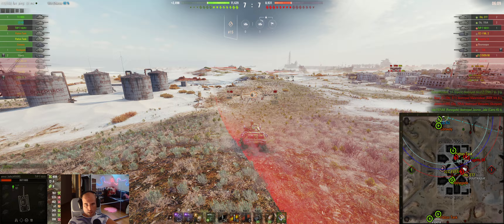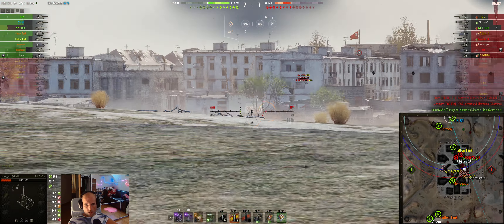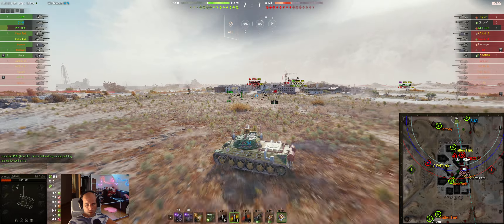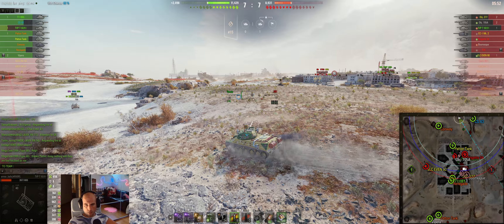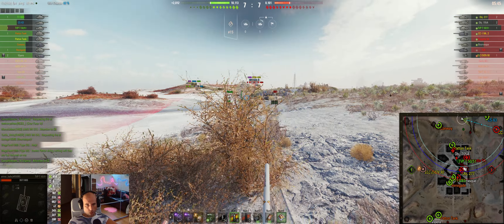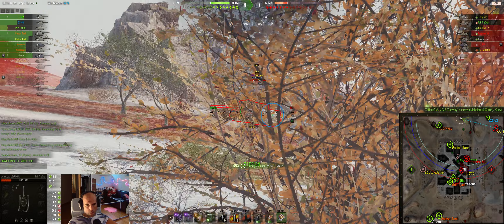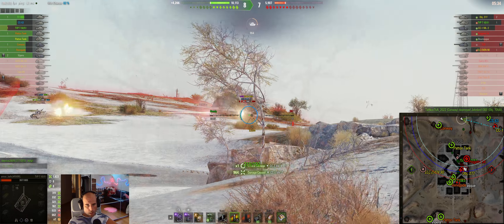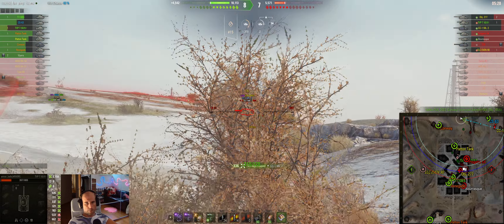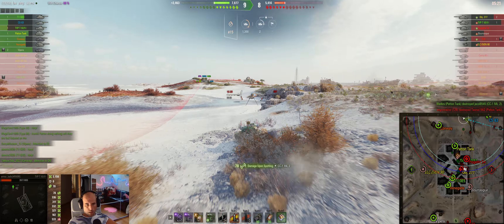I decided to risk — somehow I had a feeling that nobody was there. I'm not sure if I'm happy or not happy that I wasn't reloaded at that point, because if I would have shot and been spotted, it would not have been good — somebody was on A-B-0. We loaded gold and waited for this guy to turn his side to us, which he just did. Can we hit even the last shell? Yeah, we can. Perfect. Our CS is one-shotable but luckily managed to survive.